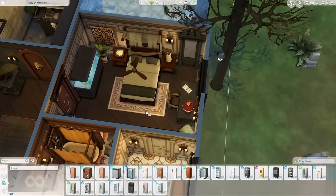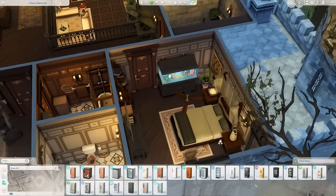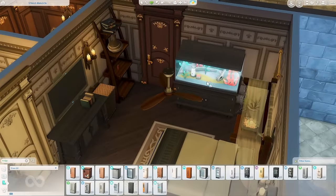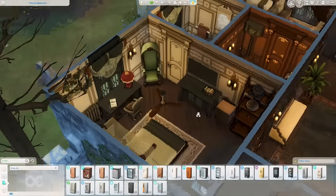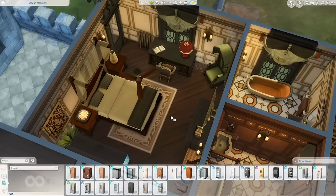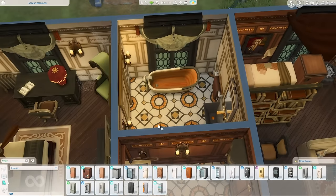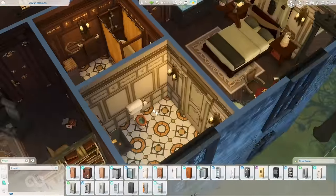Moving on to the mermaid room — I stayed with the darker color scheme so no bright colors here. I mainly used Island Living and added an aquarium as an oceany touch. It's a more standard room — a classy mermaid would stay here. Usually I'd make mermaid rooms super bright and colorful, but it doesn't have to be that way. For the bathroom, the only notable addition is a soaker tub so mermaids can hydrate themselves.